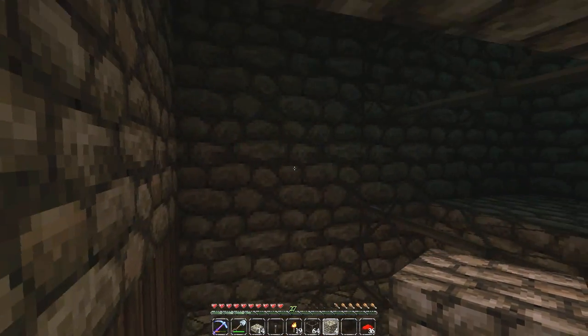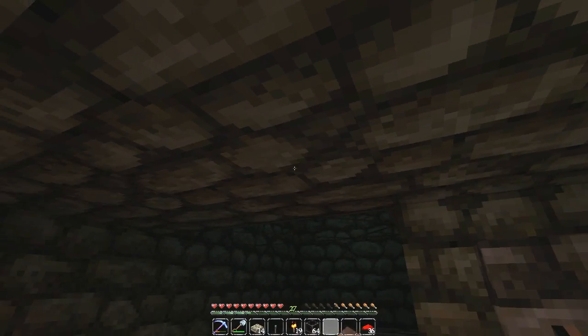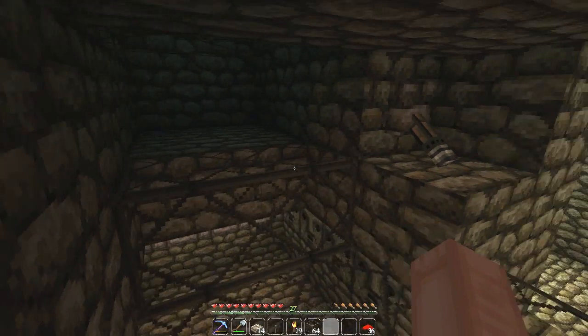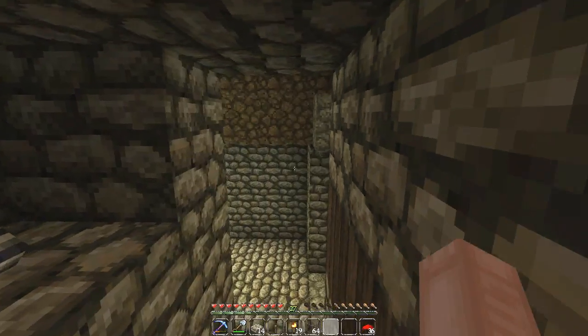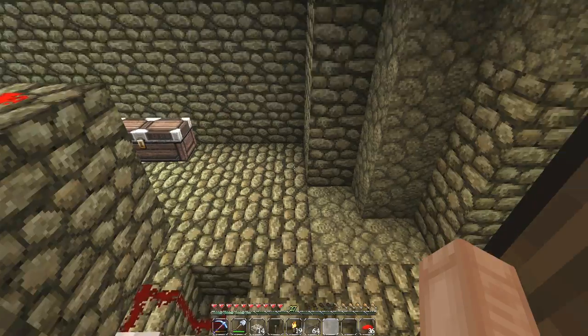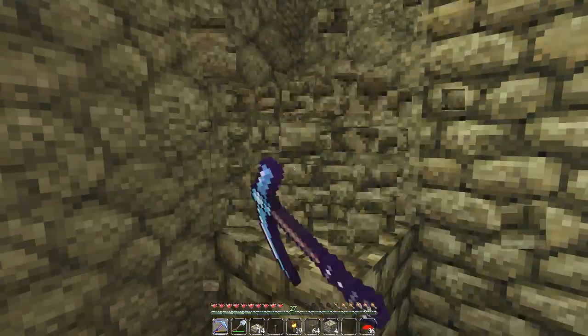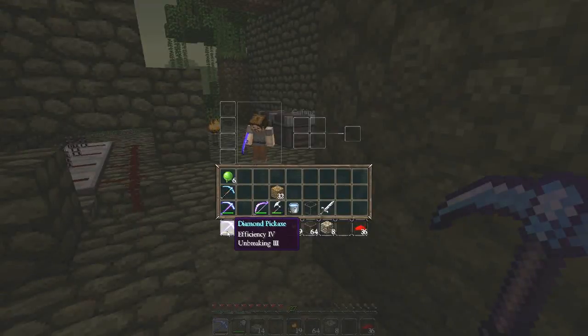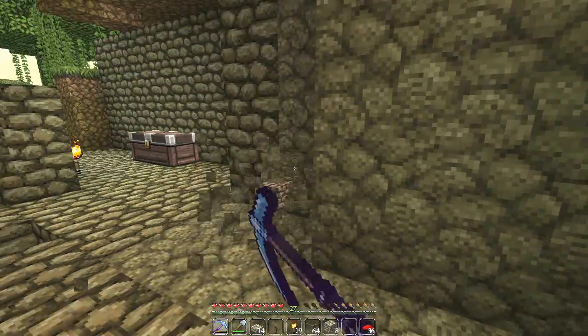They might spawn in here though, which is a problem. Let's get it all cozy up in here. Well, if they do spawn in here, that's all right — we should be okay. Let's just get a little bit more cobblestone. Can you guys believe that I've almost worn through an Unbreaking III pickaxe? It's absolutely crazy, seriously.